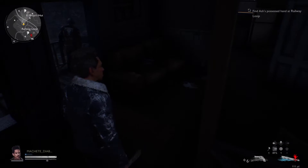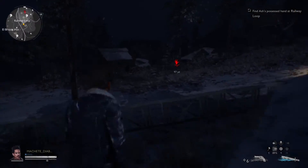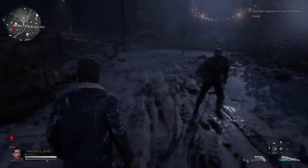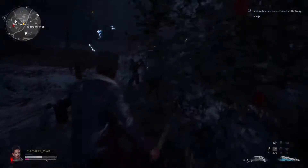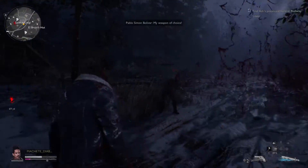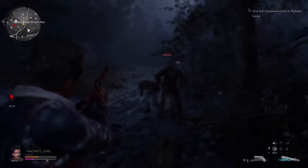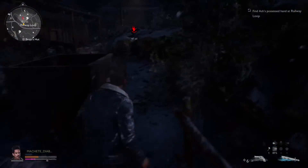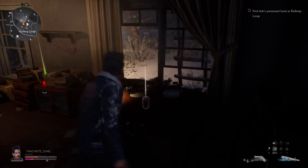When the game says you're invisible, it doesn't mean literally invisible — they can still see you if you get close. The tricky part is that sometimes a deadite will come out of nowhere even if you're nowhere near him, and that causes all the deadites in the area to swarm towards you. So you're gonna want to tiptoe everywhere in this part, because once one of them spots you it'll trigger all the ones nearby to come at you.